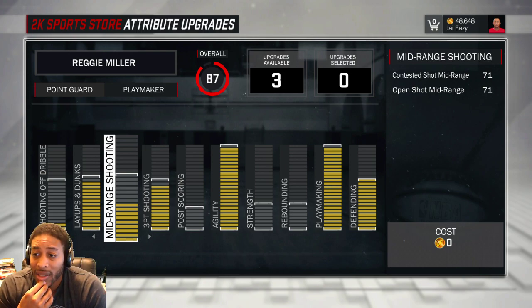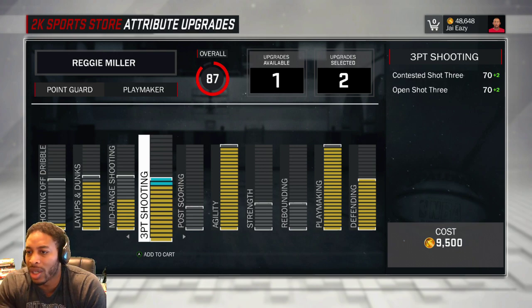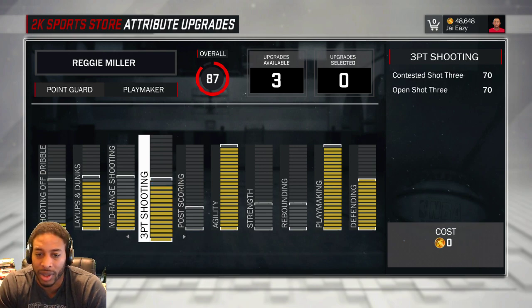Mid-range shooting — I'm probably truthfully going to leave my mid-range shot at 71, because I feel like there's really no point in going above 70. I'm hitting it just fine with 70. I mean, I am splashed. I very rarely miss a mid-range shot with it at 71. It may go up to something like an 85, but there's literally no point in putting it any higher. Y'all see me on stream — I hit just about everything mid-range, and they don't let you miss mid-ranges in this game anyway. Contested three — I'm leaving it at 70.